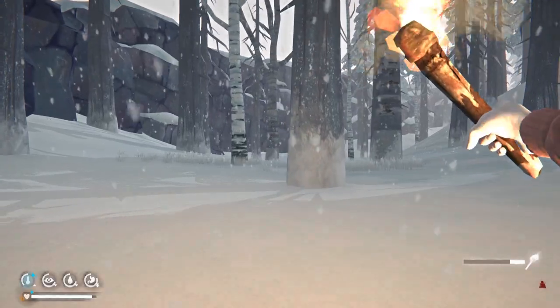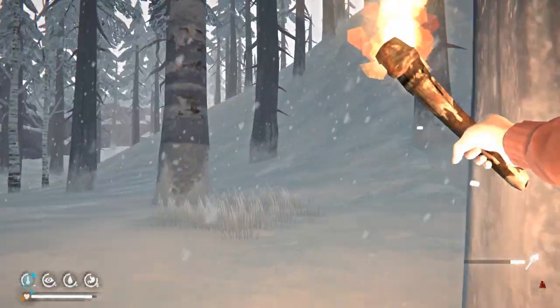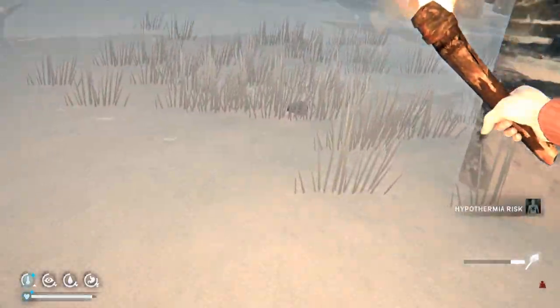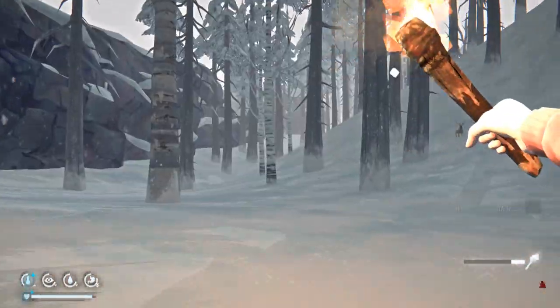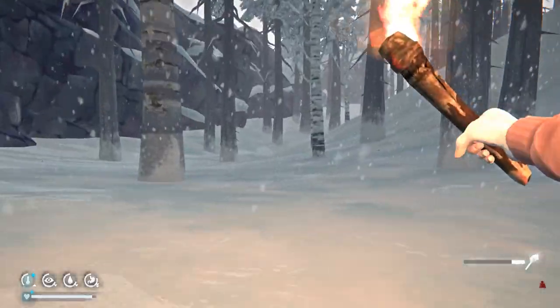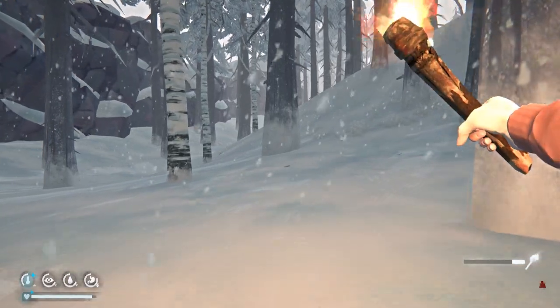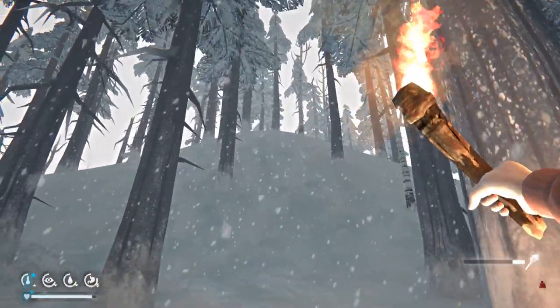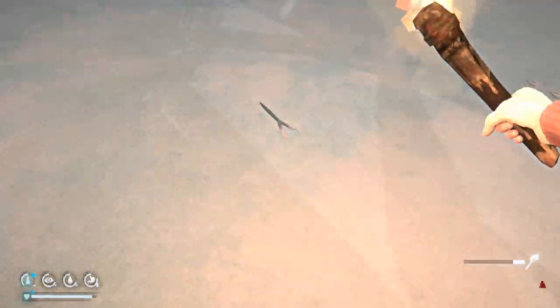There's a deer — do we want to mess with him? We have lots of meat, so I don't think I want to mess with him right now. I do believe we have some meat back at the Trapper's Cabin. If he happens to run into a wolf I'll probably go take the meat, but I'm not going to hunt him.